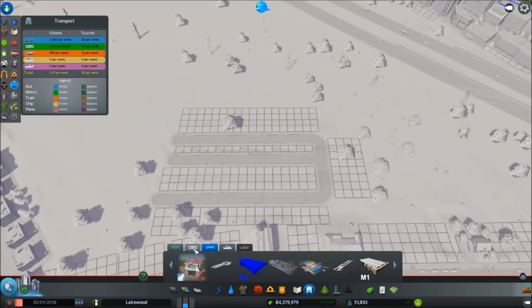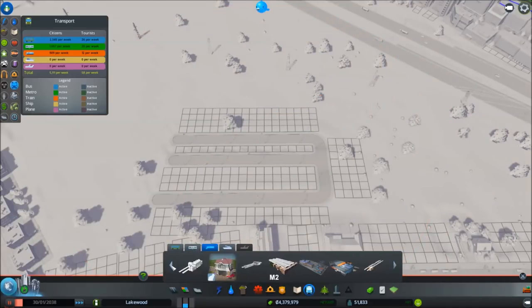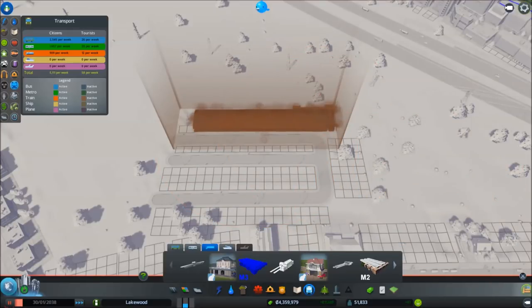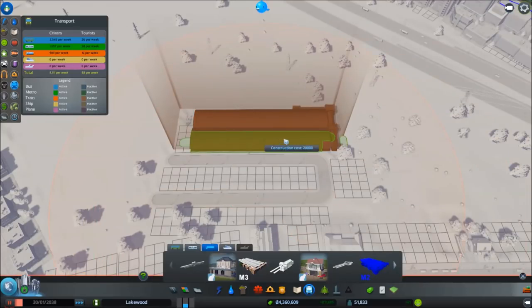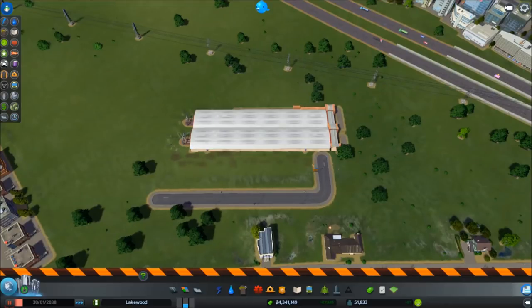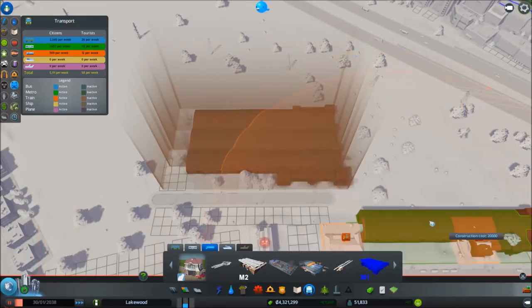Alright, custom train station — I think this is how it gets placed. We'll use M3 to start, because M1 is the outside piece. Locked and loaded, let's put it as far back as we can. Now we delete the road. M2 should fit — oh yes! And then now M1. Oh cool — we did get the spacing right. Nice!